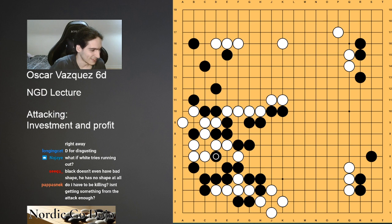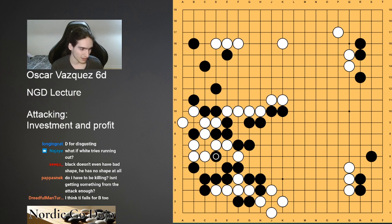Black doesn't even have bad shape — he has no shape at all. It has to be killing. Just getting something from the attack is enough. Well, that's exactly one of the things we're discussing. Mainly, this lecture is going to be about how when we attack, we don't need to kill — we want to profit. And the other thing we want to do is to not invest. Something like D6 is an investment, because it's a move that's not doing anything — its only purpose is to kill. You'd never play this move if you weren't trying to kill. We'll come back to this example in a bit.